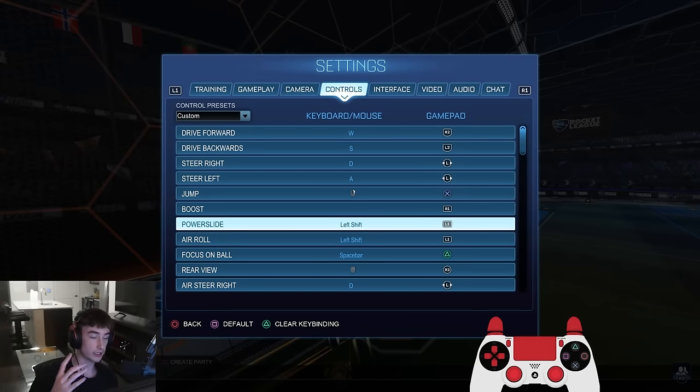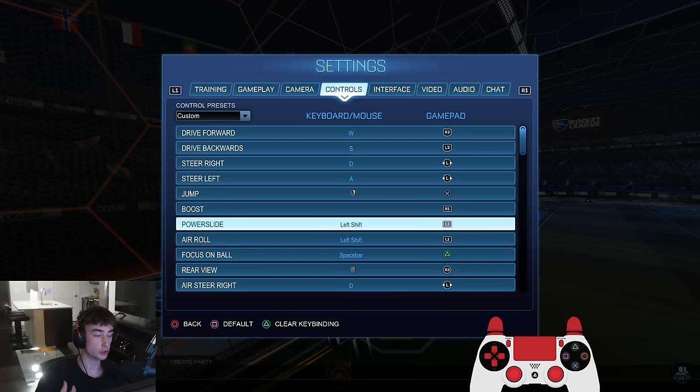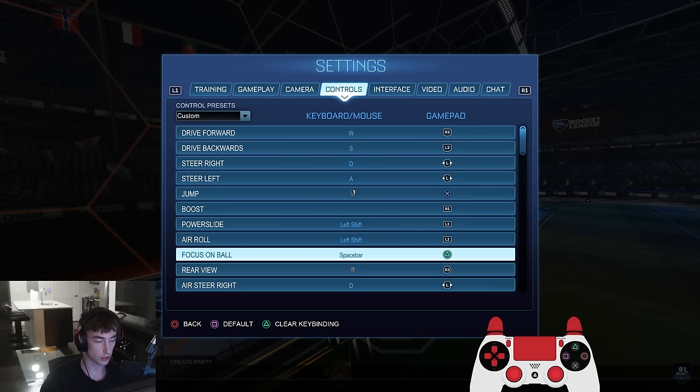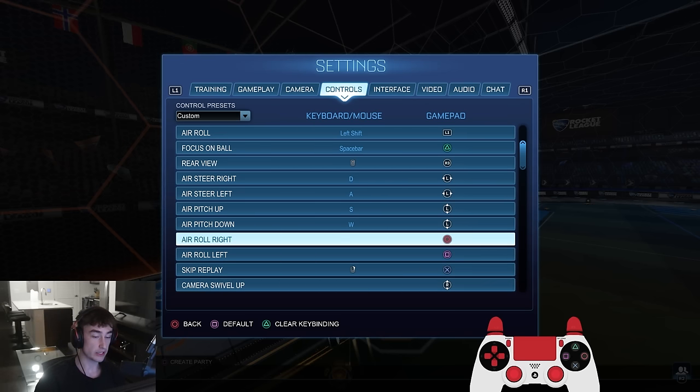Powerslide on L1 — again I think that's objectively better than the default square. Same with air roll on L1, which was also square by default. Both of these buttons I think should be on the same one because one is on the ground and one is in the air — you're not going to press them at the same time or mess up the timing when transferring between them. I recommend having those both on the same button. Ball cam on triangle, air roll right on circle, and air roll left on square.